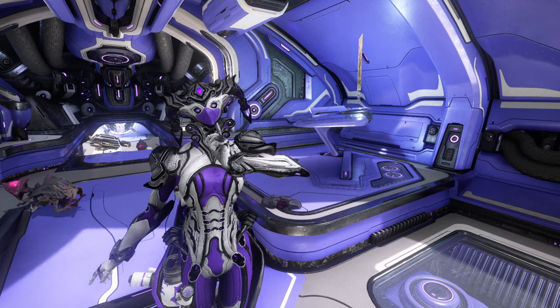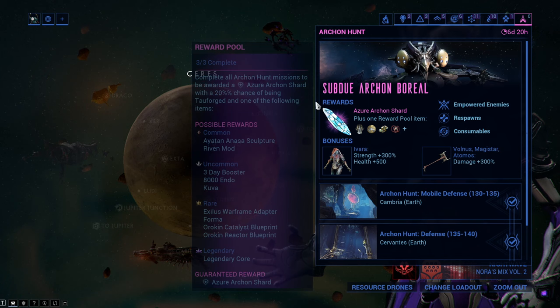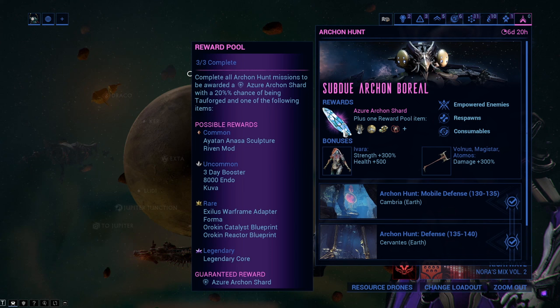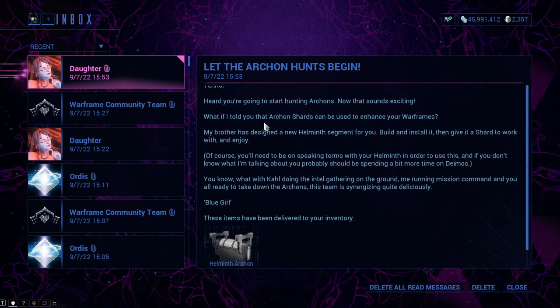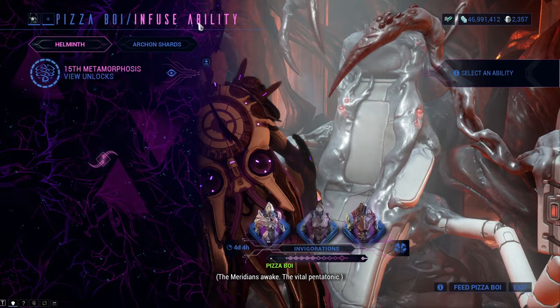Here is a quick video to let you know what exactly Archon Shards are and how they work. Archon Shards are materials you can only get by doing the weekly Archon Hunt missions after you complete the Veilbreaker quest. The Archon Hunts are basically the same as Sorties, just harder sometimes. At the end you will get one of the shards which you can see beforehand in the Archon Hunt menu. There are three kinds of shards: Azure, Amber and Crimson, and you can do extremely powerful things with them. Before you can do anything you need to craft the Helminth Archon Shard segment, which you get after completing the Veilbreaker quest.